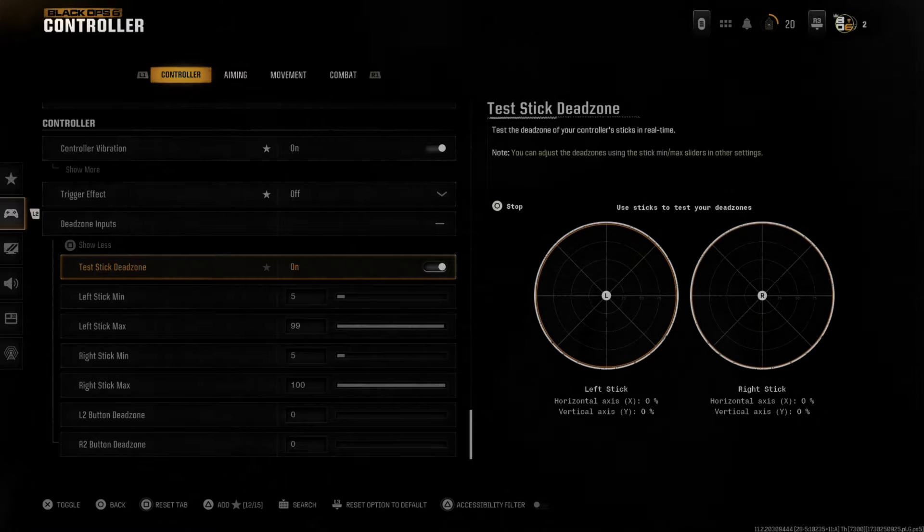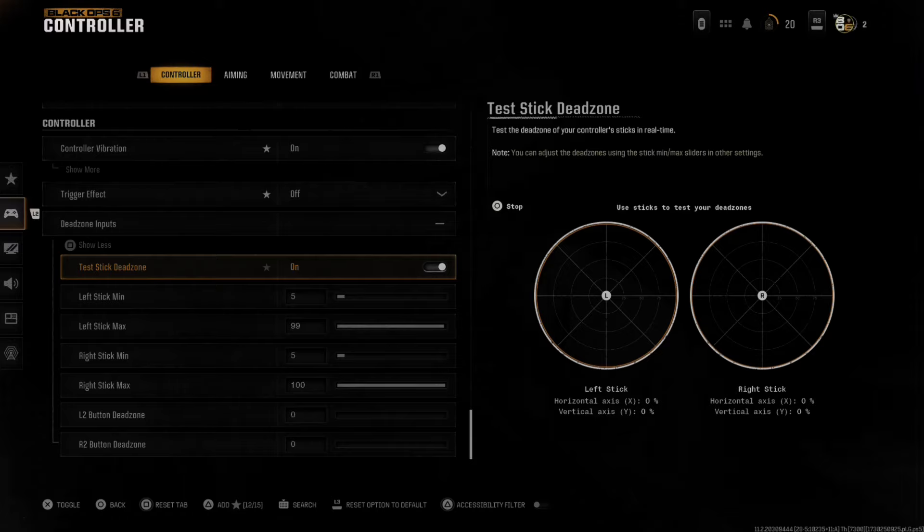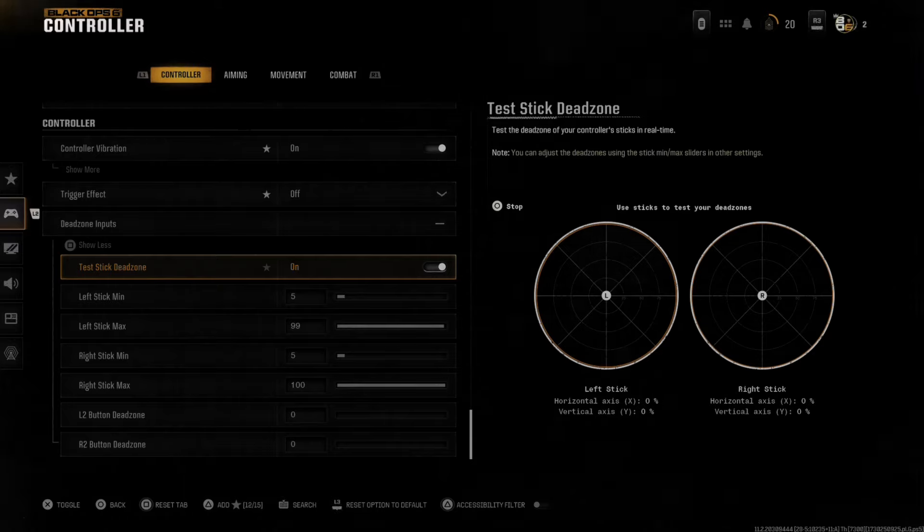We can see if we have any kind of stick drift by leaving these without moving or touching them. If it says 0.0, that means it's good.